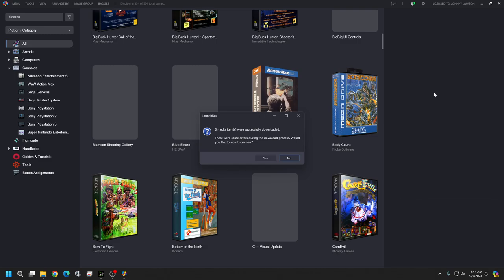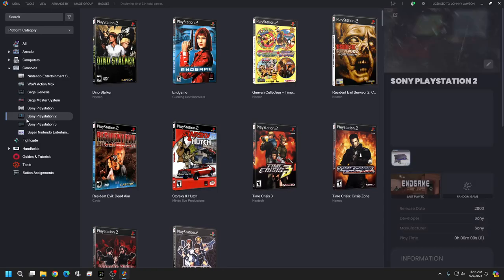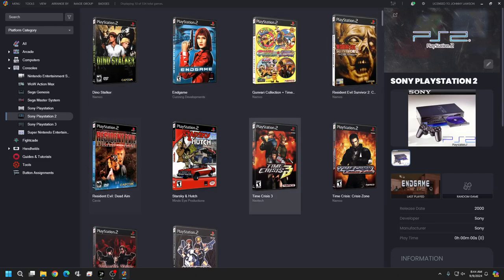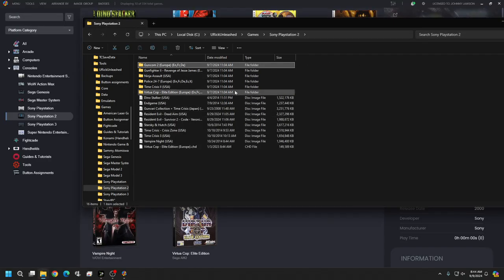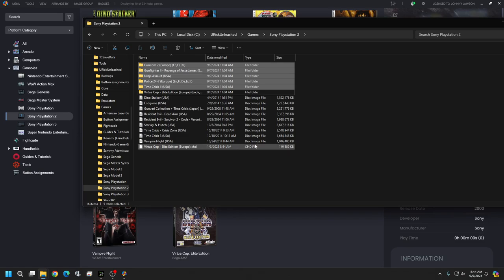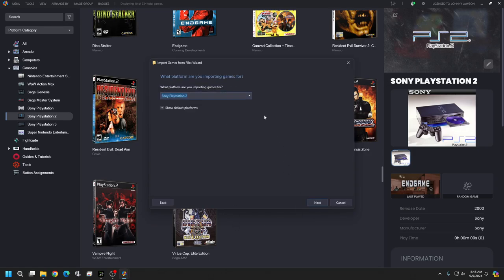Make sure you are seeing the game name and not the ROM name — that's how you know it's going to read correctly. Hit finish and it's going to take a few minutes. If you get errors about the emulator, BIOS, or anything else, just hit OK or cancel to get past that. Media should download — hit yes and you'll see your PlayStation 2 folder pop up with the games installed. Now we're going to do this one more time for the folder-based games. Select your folders.